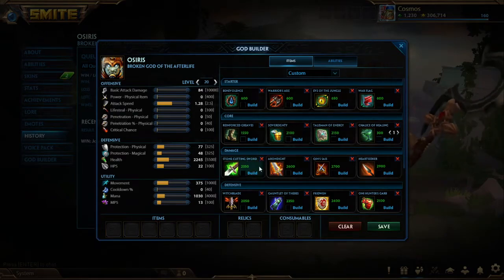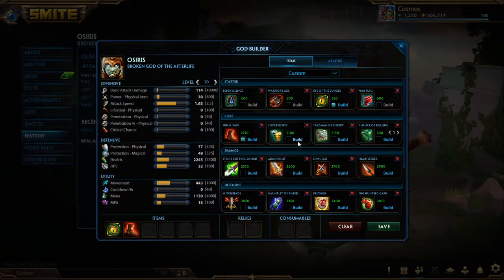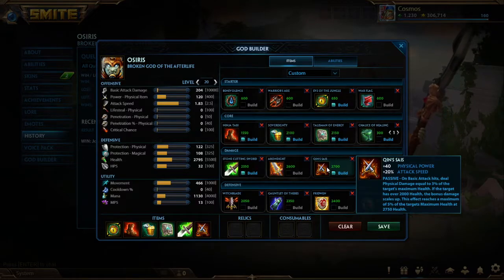Now let's move into the damage items — more focused on straight dealing damage. I've got Stone Cutting, Erendite, Chin Size, and Heartseeker. They all serve different purposes. Stone Cutting is for gods that can weave in auto attacks more — say I'm playing Osiris. I'll finish my core and then slap a Stone Cutting on there. The usual Warriors play is to start off really tanky and survivable, then go damage items. Stone Cutting and Chin Size pair really well because Stone Cutting will lower their defense for the Chin Size, as well as give you a lot of power to make your autos hit much harder. Chin Size gives you that extra attack speed and it's going to be really effective overall.